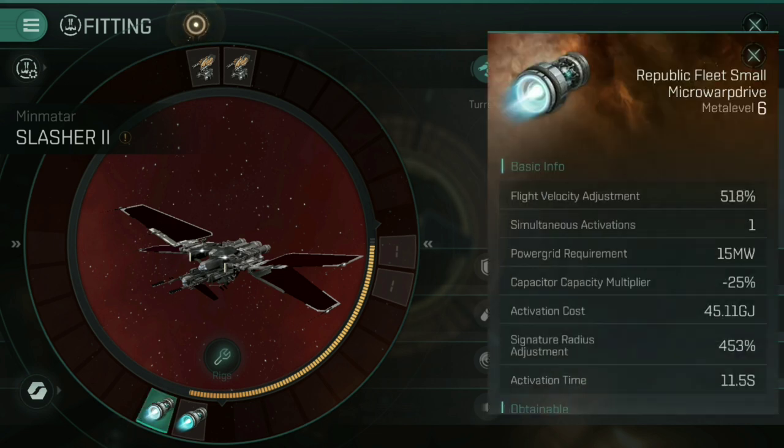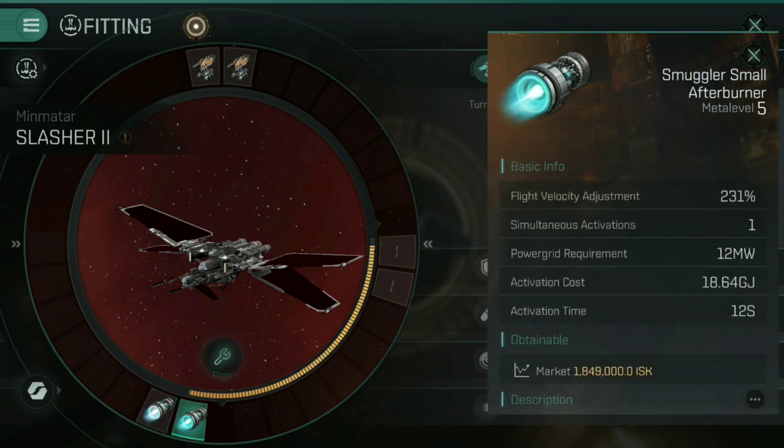In the case of this Slasher 2, I have a micro warp drive fitted so that if I see a target at range, I can close that gap very, very quickly — going from 100 kilometers away to on their doorstep in about five seconds. I then swap to the Smuggler small afterburner once I'm up close and personal. I fly manually at an angle with the micro warp drive just to get into range as quickly as possible, then switch it off and activate the afterburner so I can speed tank at range. It gives me range control to close the gap ludicrously quickly, whilst then being able to actually speed tank using the afterburner. That is what dual prop is.